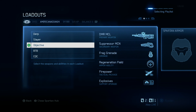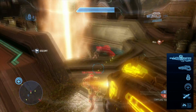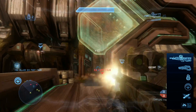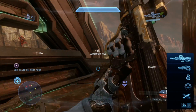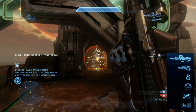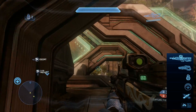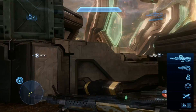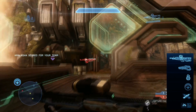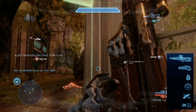My objective loadout is a little different from what you normally see. Normally people just modify a slayer loadout with slightly different perks. For this one I have the DMR and the suppressor, thanks to the firepower tactical package. Normally I'd just use a battle rifle, but having an automatic secondary lets me break out of that, so I took the DMR.